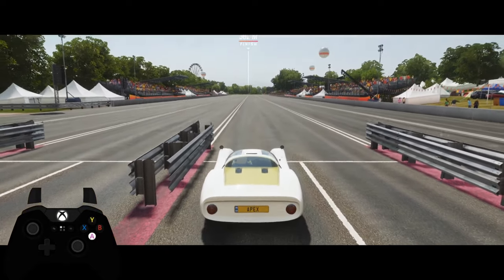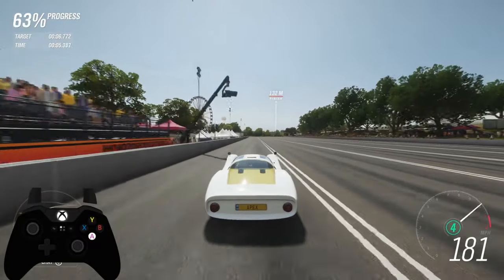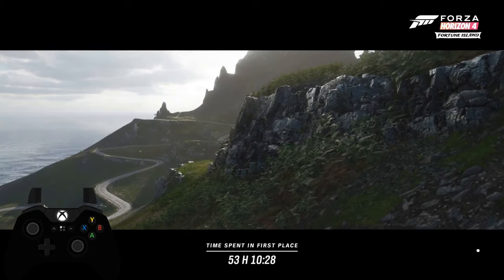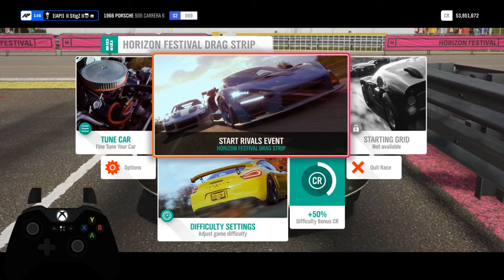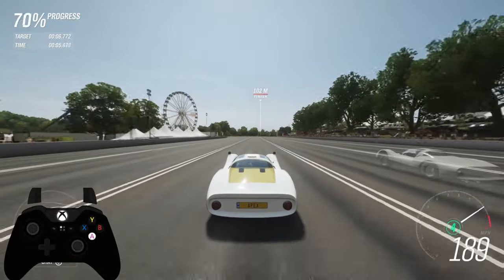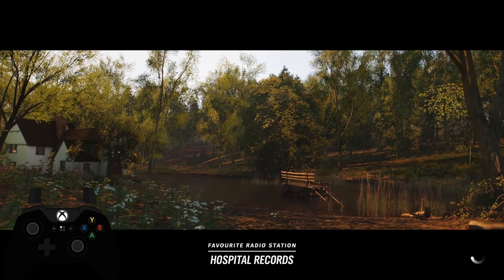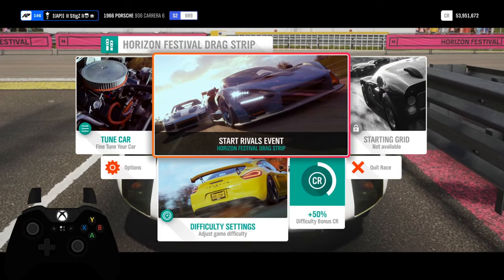Let me demonstrate. Just hold A at the start — I like to turn a tiny bit to the right because cars tend to pull left on the drag strip, so a small right steering input helps. Shifting at the end of the crash barrier with no clutch, then clutch and right bumper — which is shift up — for the rest of the shifts. It's very simple. I've done it many times but you should be able to get used to it in about 10 attempts. That's the first, easier method of the two.